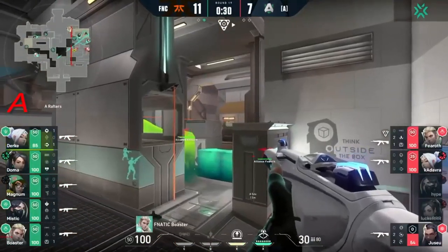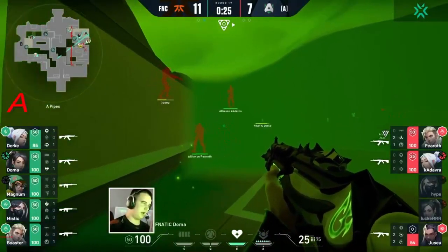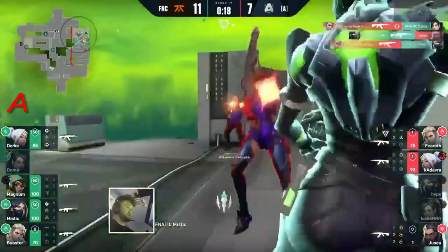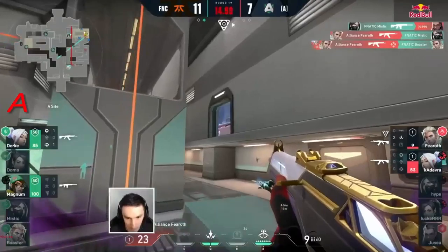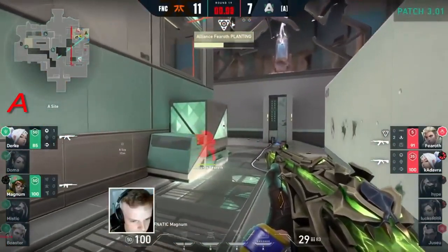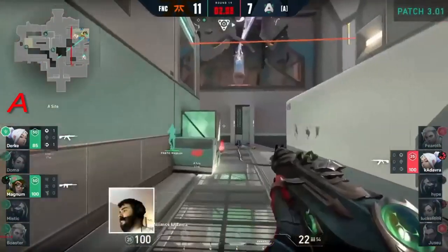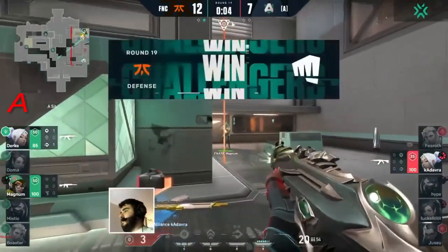He brings it back into control, moves through. They're moving into the Viper's pit — Doma playing forward. Fear Of wins the trade, gets the first pick — it opens up. Mystic is falling as well — the pit is going down. Suddenly everyone's going down. Fear Of and Cadaver HP wise don't look ideal, but Magnum waits — just one around the left-hand side. He's going to find it before that spike goes down.